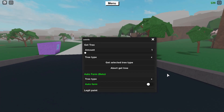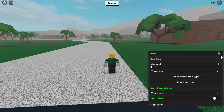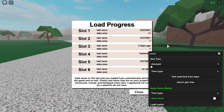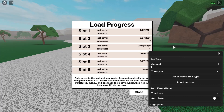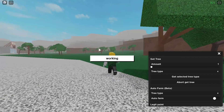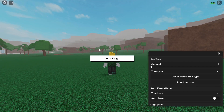Here's the auto farm — let's get right into it. This feature does everything for you. If you're starting the game fresh you might have a different save, but I'm going to start off with the save I used yesterday. Let's load the slot and wait for it to load up — all you need to do is select a tree and hit the auto farm button.